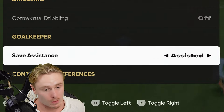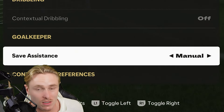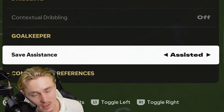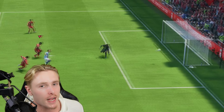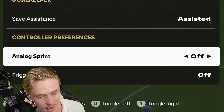Context dribbling is off because we are on competitive mode. Save assistance is on assisted — it's left on semi in the default settings, but you want it on assisted. Otherwise it relies on you to move the keeper a lot of the time, and sometimes you won't have the ability to, so assisted is best.